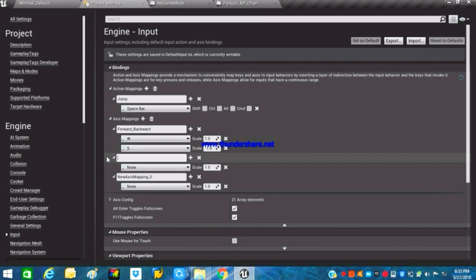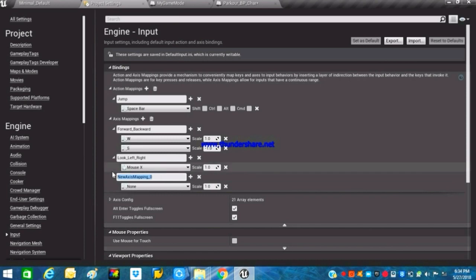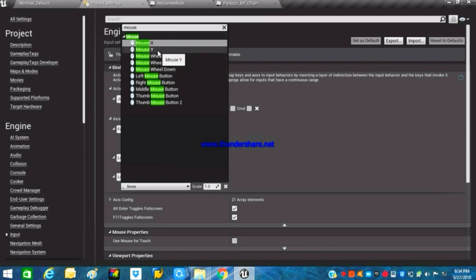The next input will be for looking — rename it 'Look_Left_Right'. We'll use the mouse's X value in order to look left and right. For looking up and down, do the opposite: search for Mouse Y and set the scale to minus one, similar to what we did with the S key for backward movement.